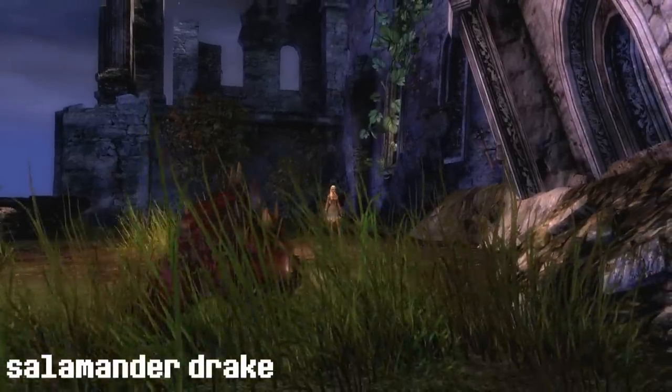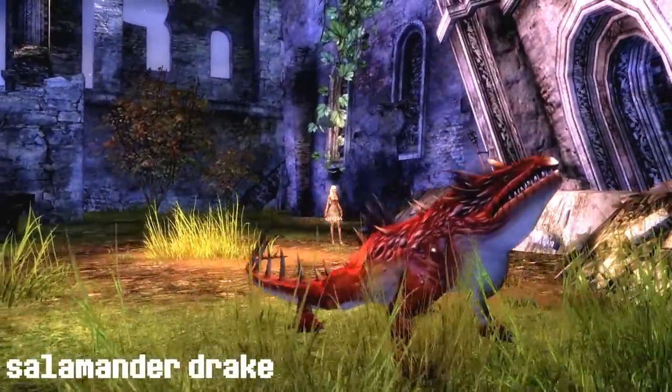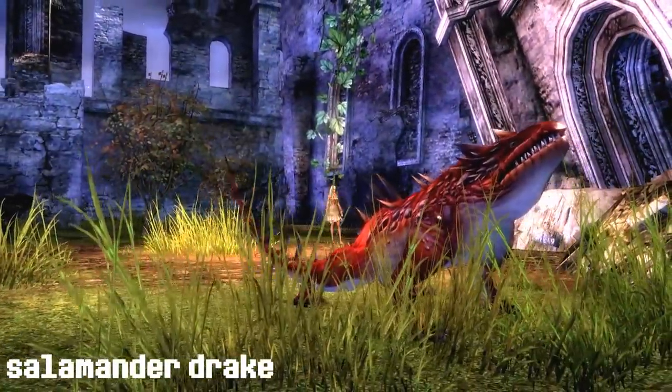The salamander drake uses boil — it will boil the water around your foe.